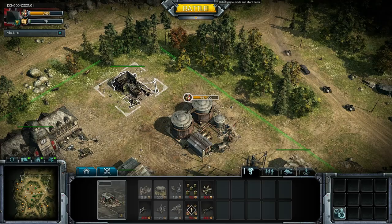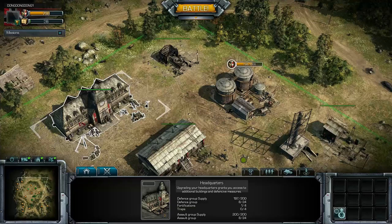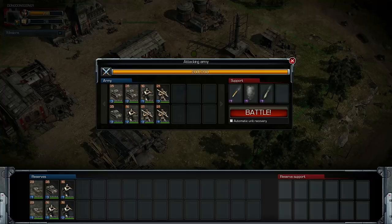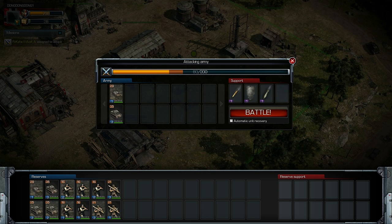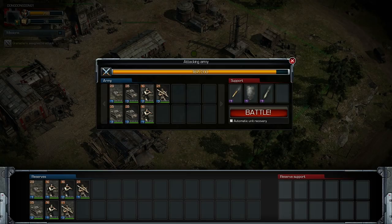If I win this next battle against a player or an AI, I can get about 1,300 fuel and 1,300 materials. We have a couple of choices in terms of units to bring. I want to bring one of my cars because it has good sight, then bring in my tanks, some infantry, and some grenadiers.